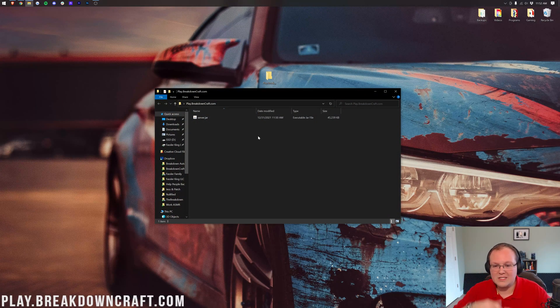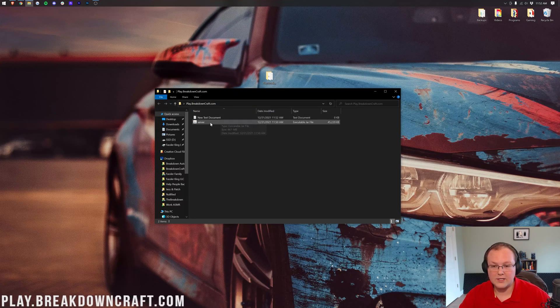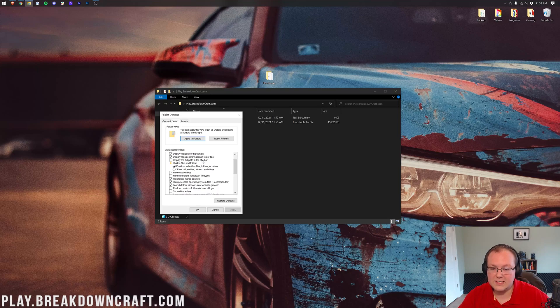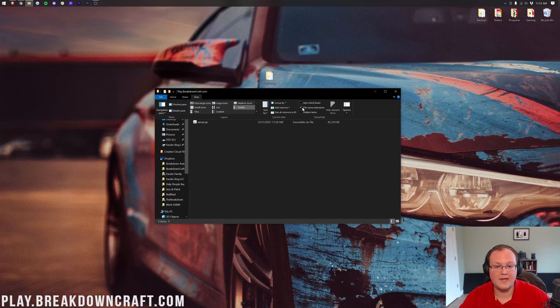Once you're in the folder, right-click and create a new text document. If you don't see the .txt extension on files, go to View and make sure 'File Name Extensions' is checked. If that option isn't there, go to Options, then View, and uncheck 'Hide Extensions for Known File Types'. This is also why your server file may not show .jar — both issues are fixed the same way.